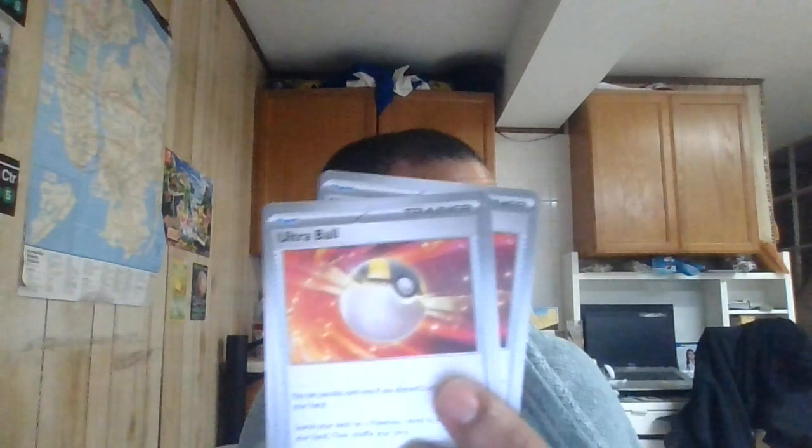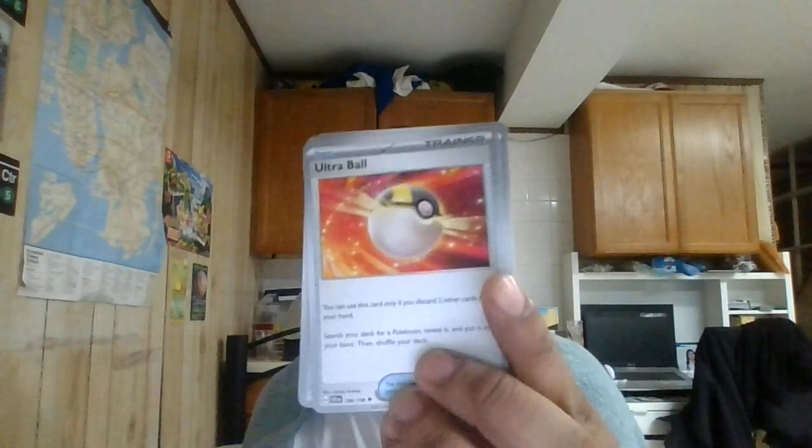We've got four copies of Ultra Ball — discard two cards to search your deck for any Pokemon. You can get Flaaffy or other key pieces. So this is a way to get another piece out as well.